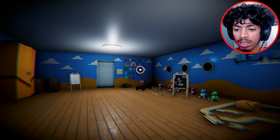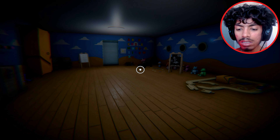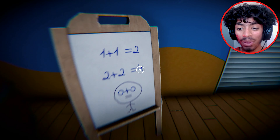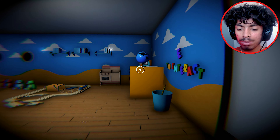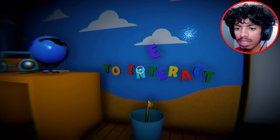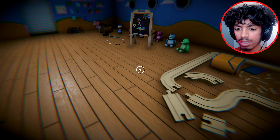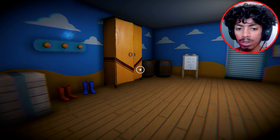Alright, we're in here. It's a bit laggy at first but now it looks smooth. We got some props around here. There's an interact prompt — what can we interact with in here? This looks like some sort of kids thing, we got a kids drawing on the wall.